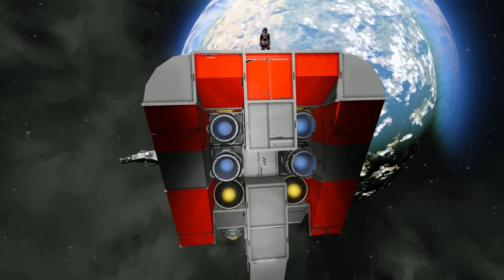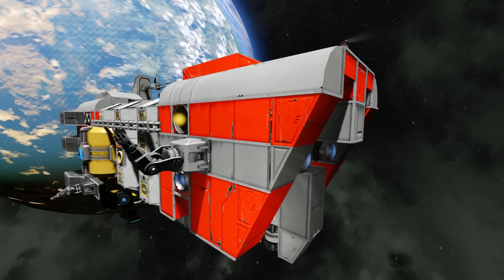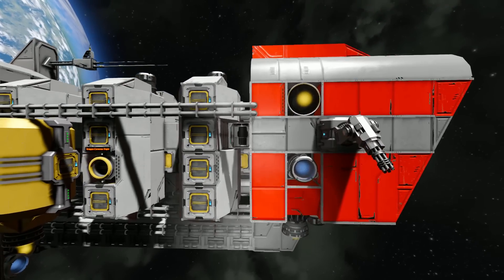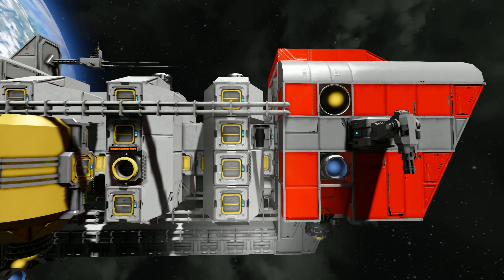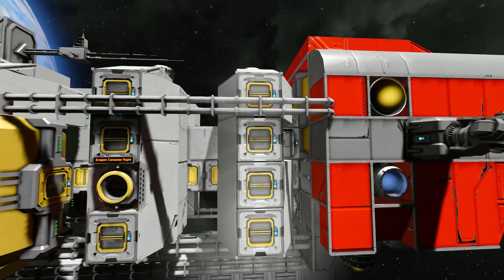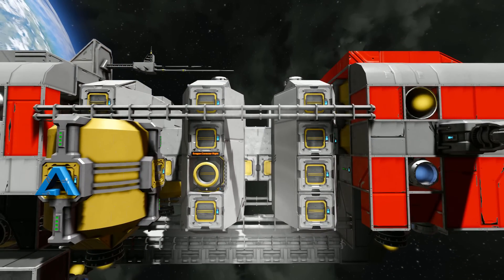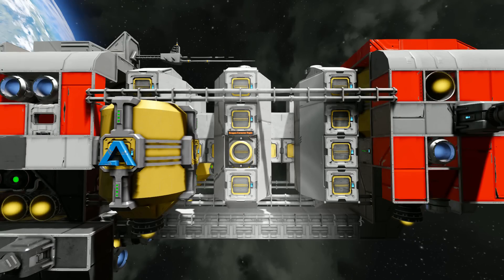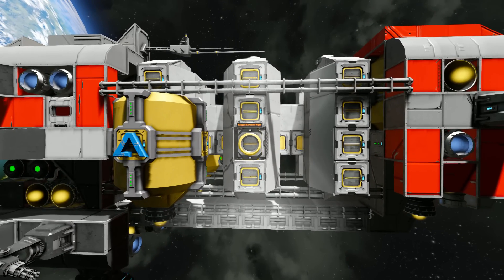We've got some nice patterns there using the vanilla Space Engineers skin, the red and the grey. As we move around the side we see our first Gatling gun to keep us safe from those pesky pirates, as well as some more Hydrogen and Ion Thrusters. We can then come across to here where we have loads and loads of cargo containers on the side, as well as a connector to connect you up to any kind of resupplying ship, or maybe even a smaller ship if you want to resupply them yourself. Showing it from the exact front doesn't represent it enough — on the side you can see all the work that's been put into it.